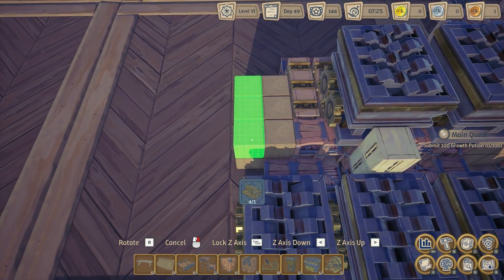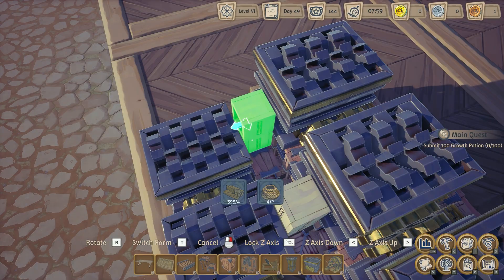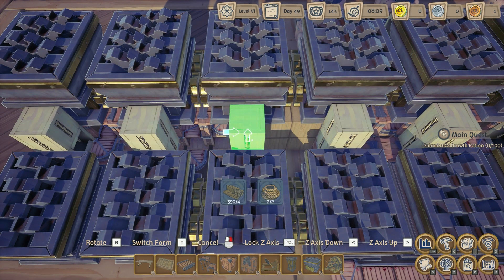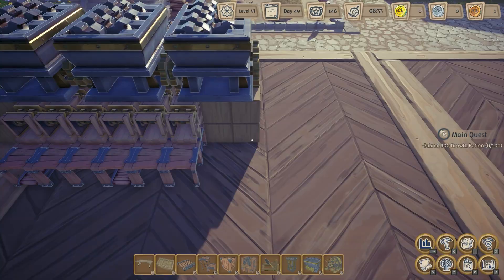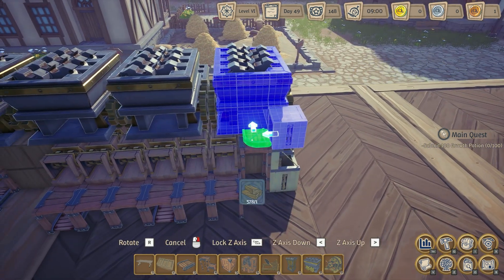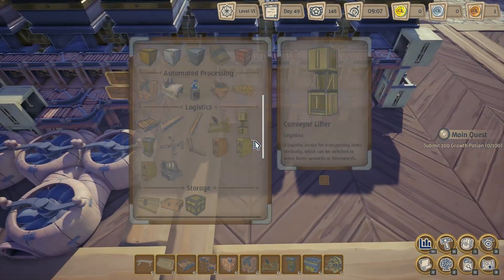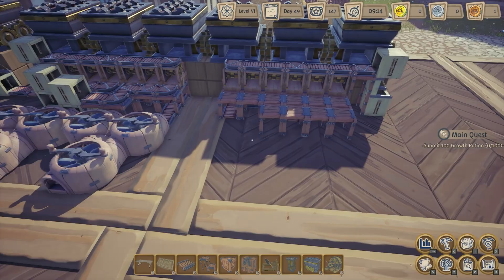We've got to fill this in with block. Let's grab our conveyor lift — make sure you press T to reverse it. So that is our stone crusher stack complete. Back on this side, need to add a tall platform here. Grab an elevator and then belt this across. That's where we're going to get our limestone from.